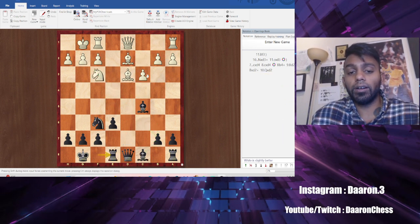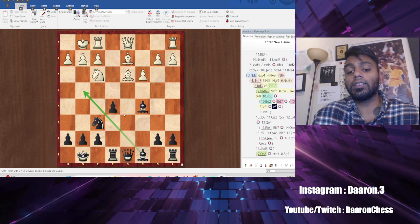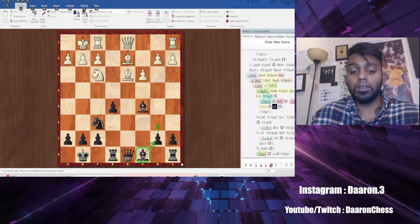The other way you can develop this light-square bishop is by going e5 and then trying to go Bishop g4. And if you can get this in, generally I would say this is the best one — it's just not always so easy to go e5. So a lot of times we're pigeonholed into going b6, Bishop b7. But those are the three ways to develop this light-square bishop: either b6 Bishop b7, Bishop d7 Bishop c6, or push e5 and get the bishop out that way.